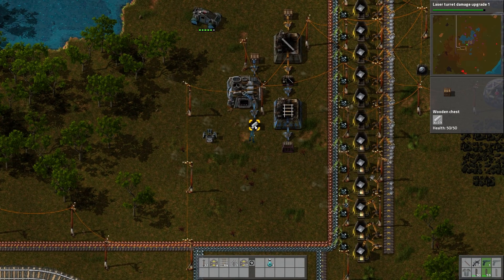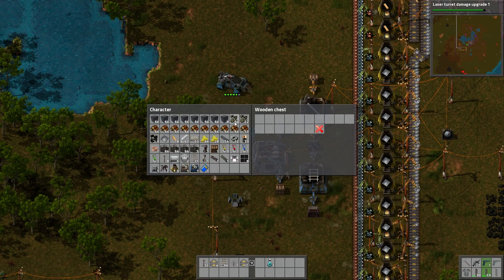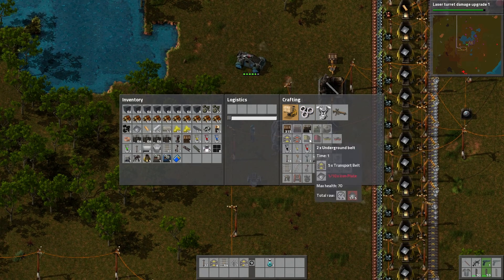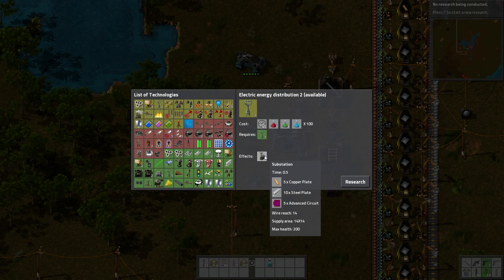So we are back here. We have 39 of these guys — that's not too shabby. We need to get rid of a lot of junk. Armorcrafting, or... these guys — substations. That's kinda cool. Look at this — 14x14 reach. So you have one of these, it just powers everything.